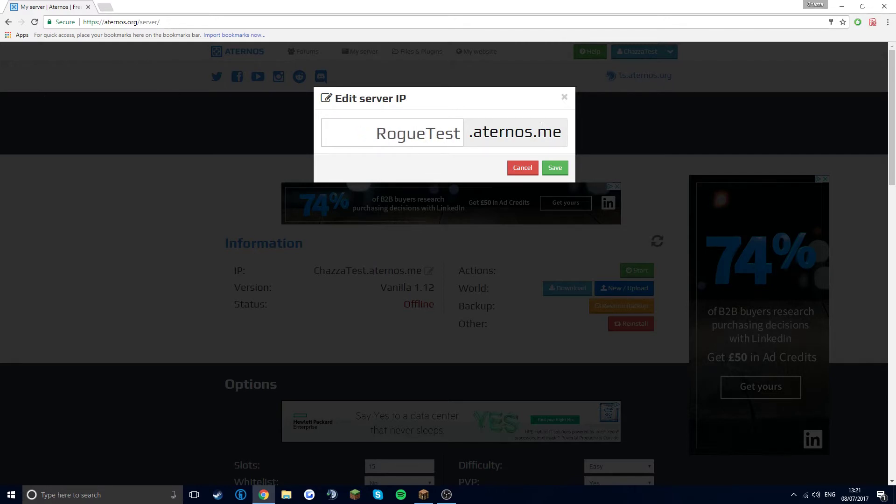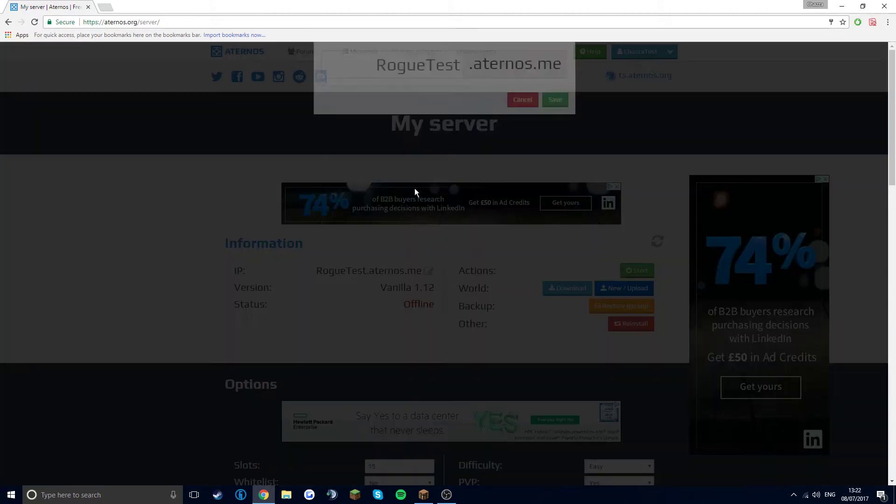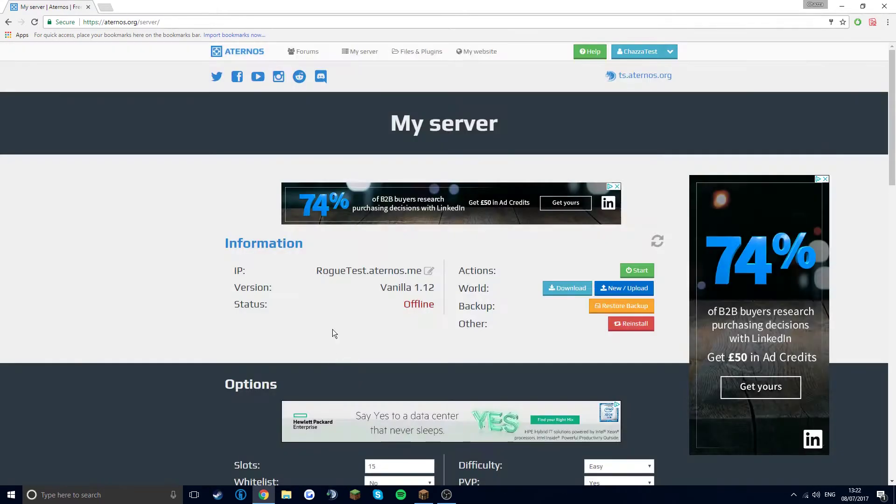And the IP would be your name by default. You press that to change it and type in a new name, but by default it says .aternos.me and you can't change that part.